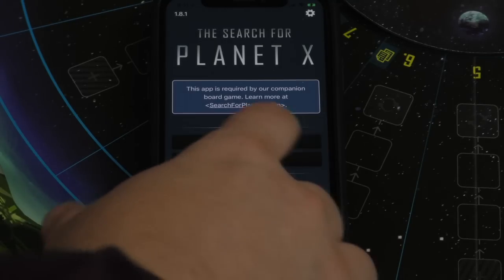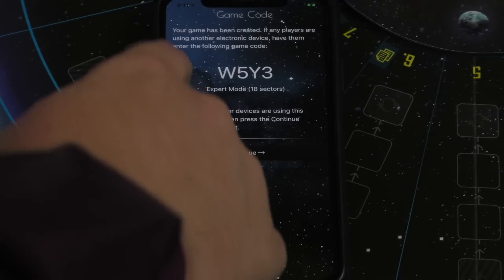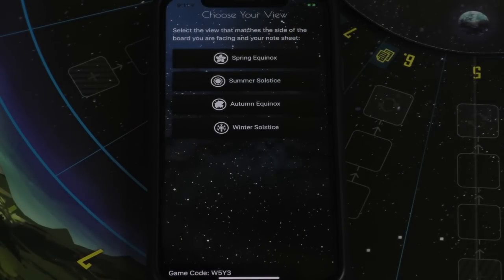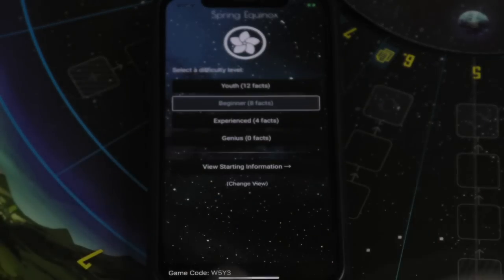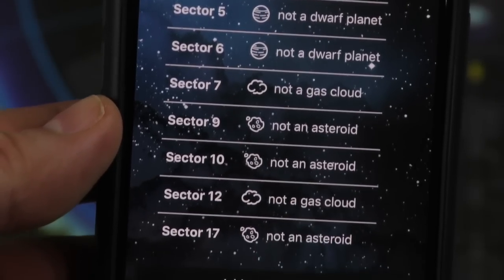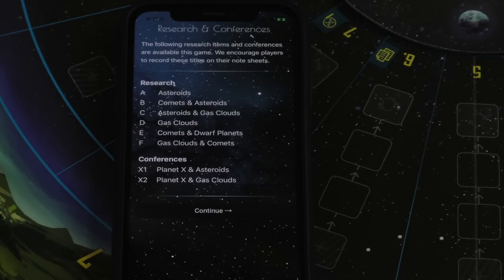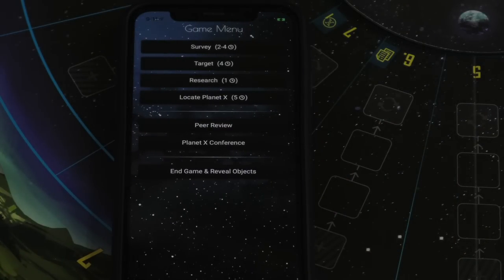You're going to be using an app. When you play, one person will start a new game mode — let's say expert mode — and start the game. It gives you a code for this game, so you could use just one app for everybody. But if everyone wants to use their own phone, you can type in this same code. It will show which side of the board you're sitting on — I'm sitting on the spring equinox side — and then you'll pick a difficulty level. Let's say I pick beginner: it will give you a bunch of information you'll know at the beginning of the game. For example, I know Sector 2 is not a gas cloud, Sector 5 is not a dwarf planet, et cetera. This is just extra information that you will have at the beginning of the game. Then you'll start the game, and it will tell you about research and conferences, which everybody will write down on their sheet.